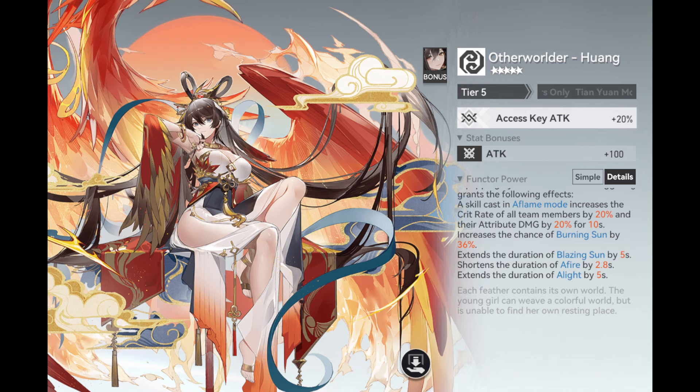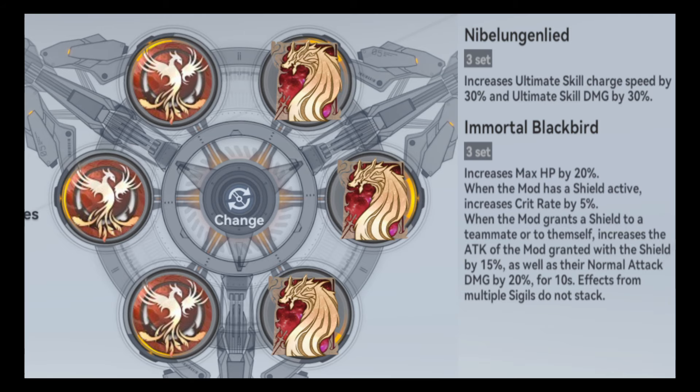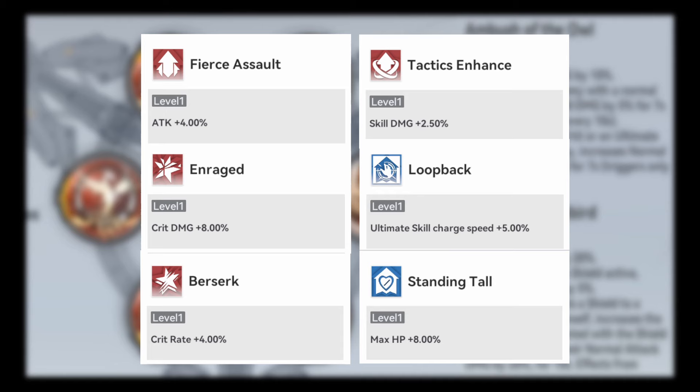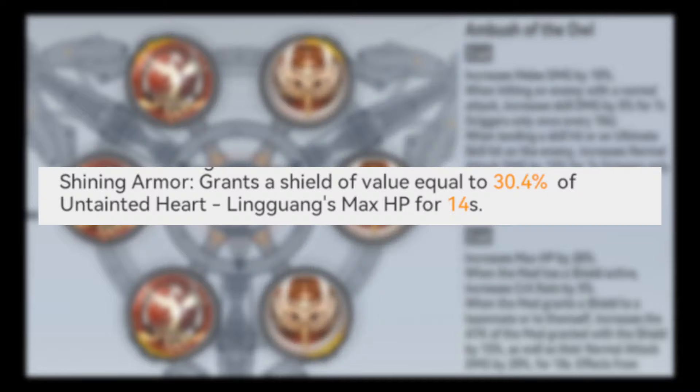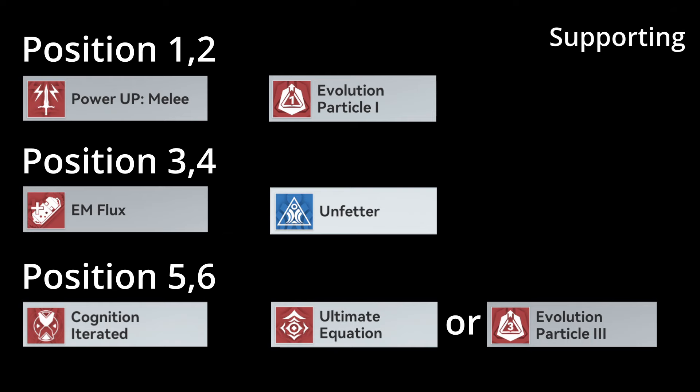The signature functor is highly recommended for Lingguang — her supporting ability can be improved even further. With a critical rate bonus, she can benefit any team as support, so you can give the free signature functor from the Shu Yang giveaway to Lingguang first. For sigils, go for the new sigil from the event and Nivel for supporting, or all-damage options for more damage output. You can choose damage options together with ultimate skill charge and increased max HP, as her shield value scales with max HP. Yellow Code also gives additional attack bonus based on max HP, making it higher value for Lingguang.